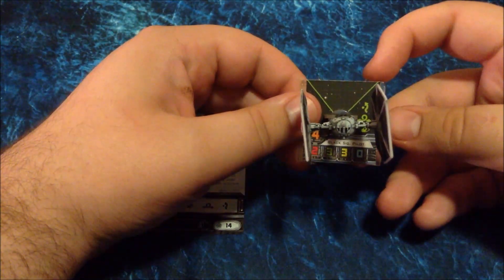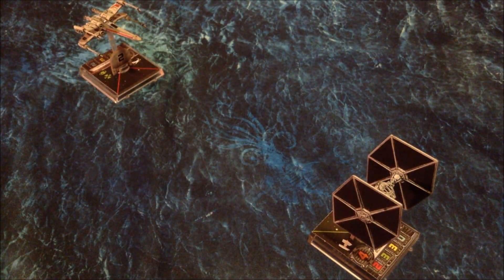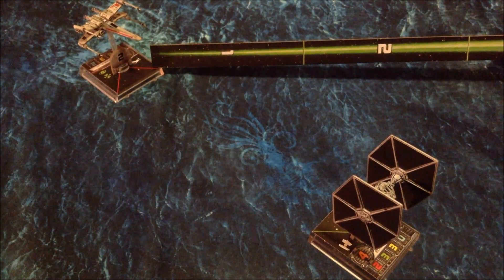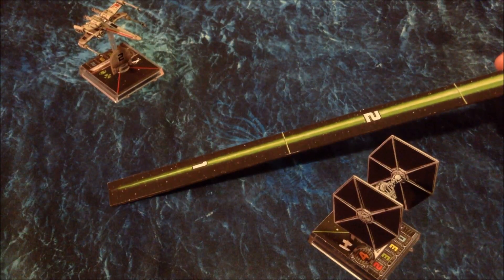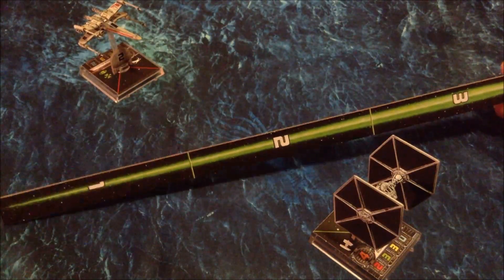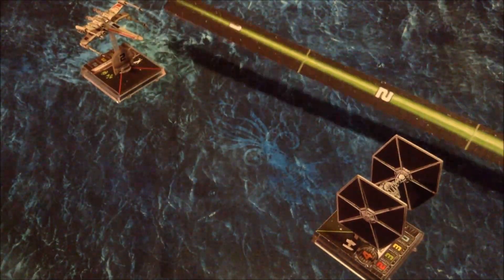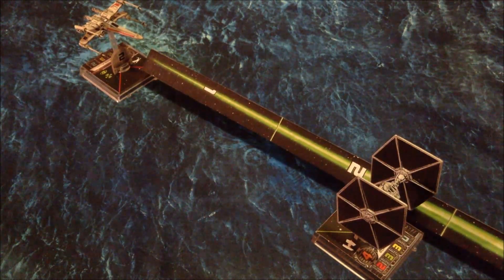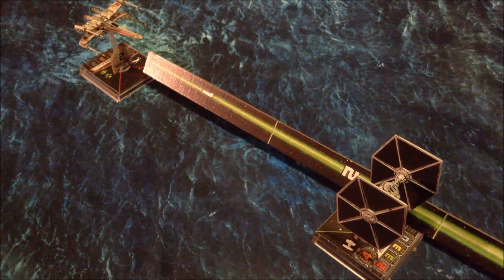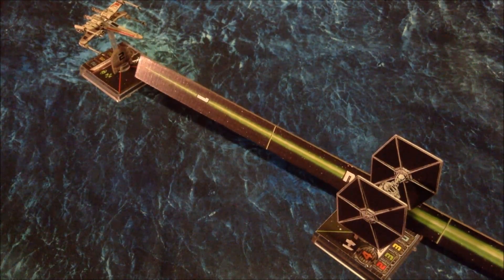Speaking of firing arc, on the X-Wing's base you have this little triangle which indicates where he can shoot. The measuring template here is for shooting attacks and for measuring deployment. Instead of using a measuring tape or ruler, this is what you'll be using in X-Wing. You measure from the front firing arc with the stick to see if he can shoot. The numbers are important because they indicate range. The closer you are, the better it is — the farther away, the worse it is. In this case they're in range two, which is no bonus — positive or negative — to either ship.